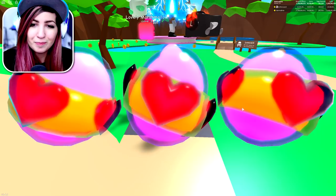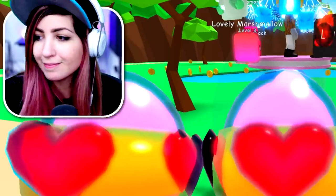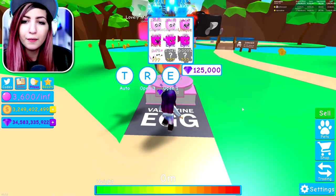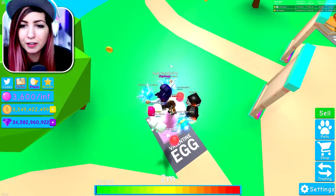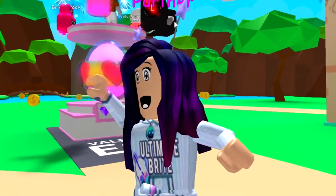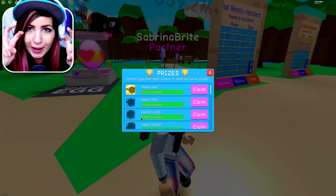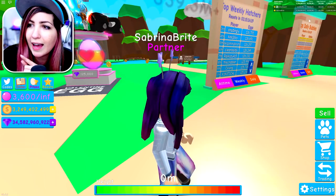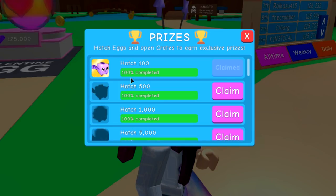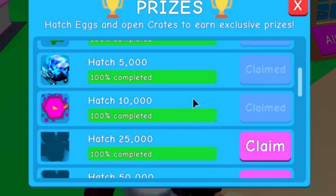The marshmallows are always so cute. Time for me to grind! Also guys, I forgot to show you — DJ already made a shiny lovebirds. It has a heart animation, it's so cute. Why are the Valentine's pets the most adorable pets ever? Over in the prizes tab, you can claim pet prizes for hatching a certain amount of eggs. I've already hatched a total of 291,469 eggs, so I can claim tons of these. We got a dragon, and these are getting better — we got a neon elemental!